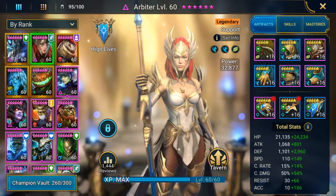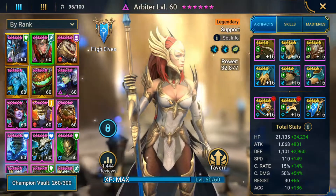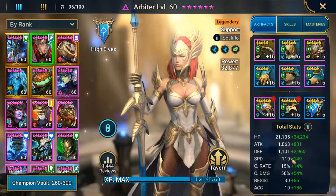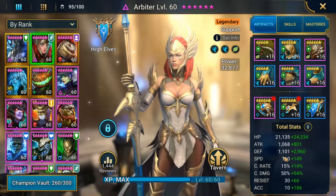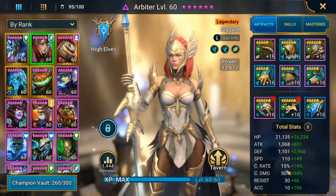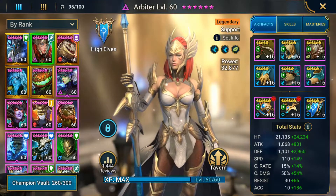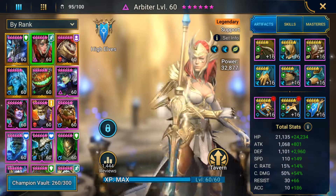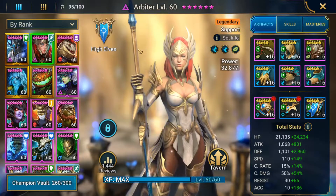We'll start with Arbiter. As you can see, she's rocking about 45k HP, 259 speed, and 4000 defense. The main thing here is just going to be the speed. She won't be taking any hits from the Spider, and we'll only be using her in Spider 20 towards the end, where I'll be showing you how to farm in the end game.